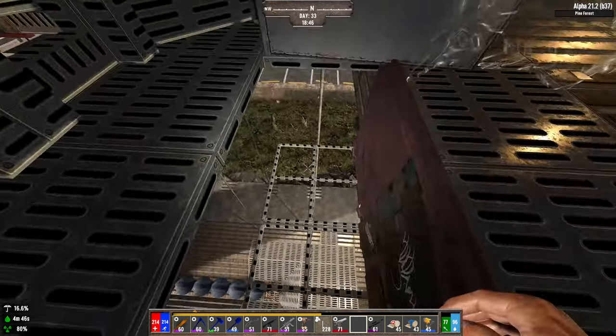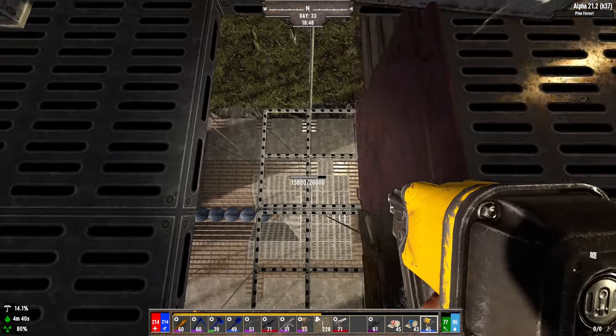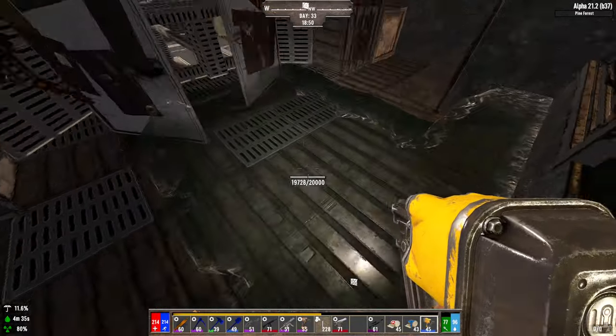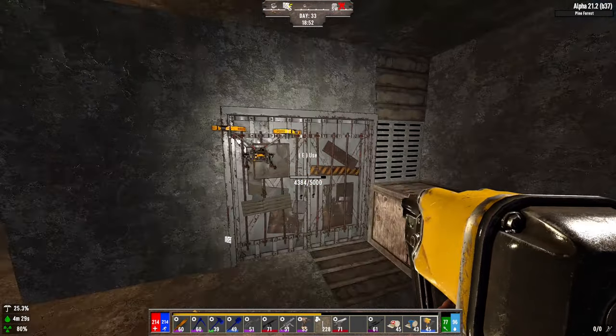These bars are also steel to prevent any kind of acid and spit from sitting on them — it usually happens and they're a little bit decayed from all the acid. Then we have the traps. We can close that up. We have water here for all the fire and the demons, and a door on each side that can close if we need it.